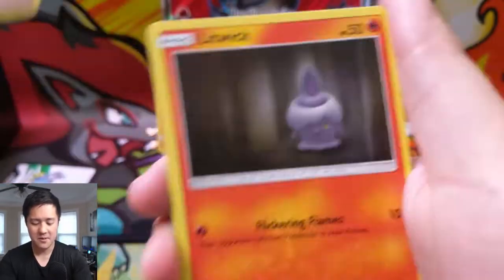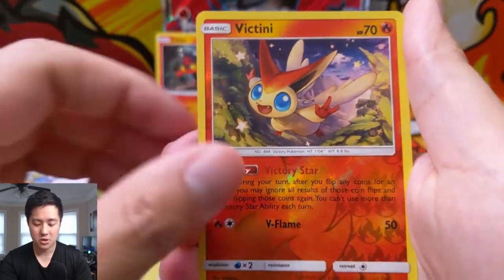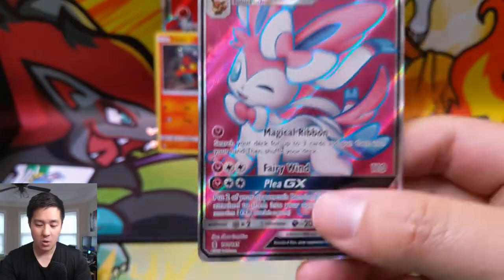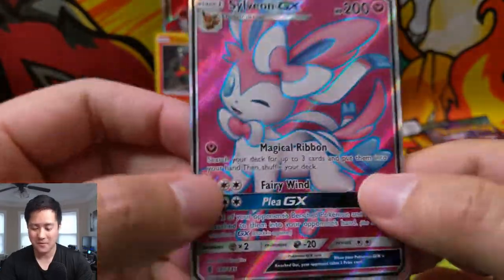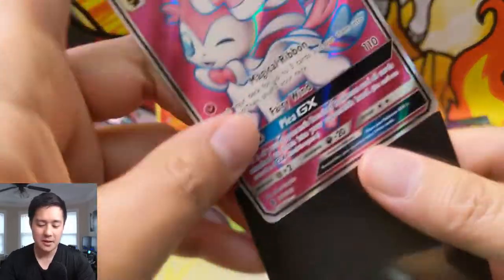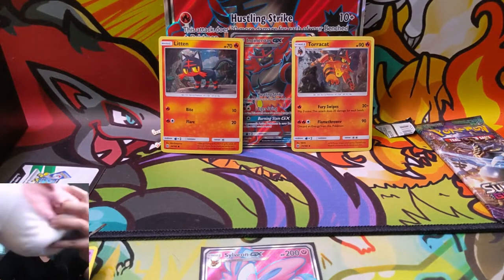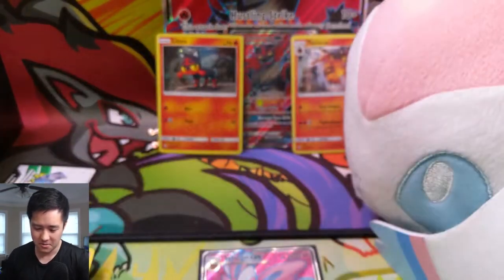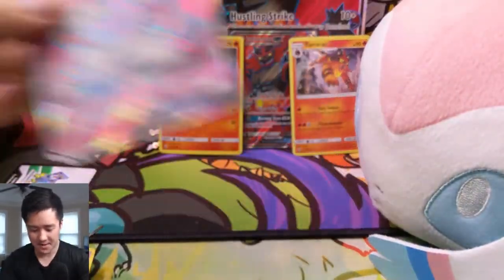I'm really a big fan of Whimsicott these days. Litwick — there's that Litwick again that just continues to elude us. Barboach, Victini for the Reverse. And when we get our first hit, we have a — oh nice — full art Sylveon! And there's our big hit for this box. Sylveon is definitely one of my favorite Eeveelutions. I'll leave Sylveon right there — feels appropriate given that we just pulled the full art.